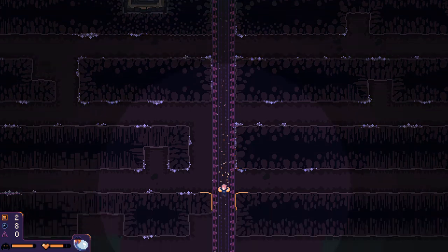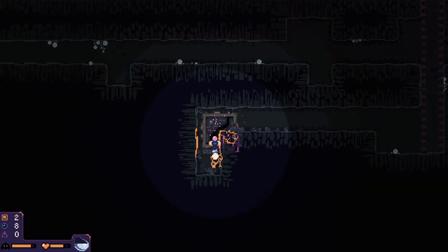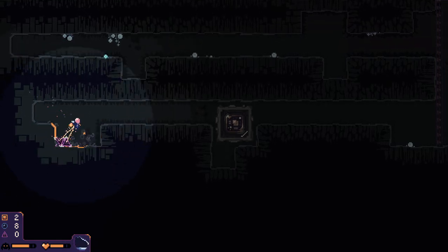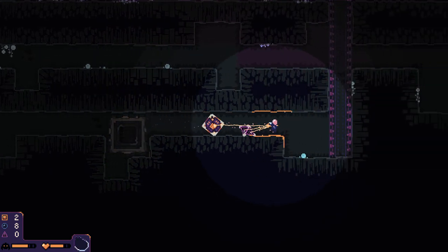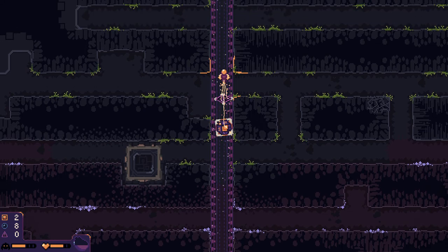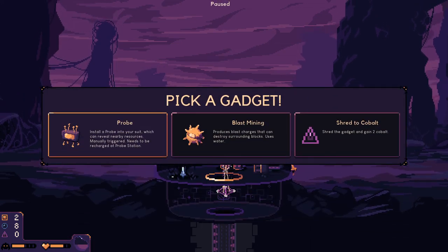All right, we can dig super good now. More upgrades. Let's just bring it up and see what the upgrade is. Oh, that's the scanner from before — can reveal nearby resources, manually triggered, needs to be recharged. Shred this gadget and gain two cobalts, and blast mining. I don't know about blast mining — I guess it can be pretty good. Or we get free cobalt. Maybe I'll get blast mining.